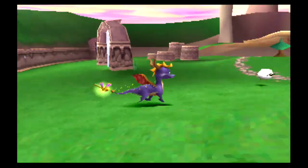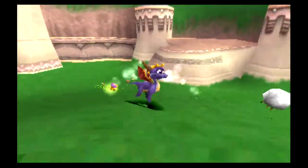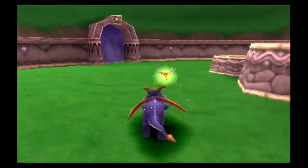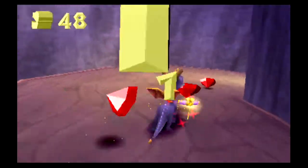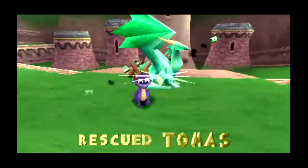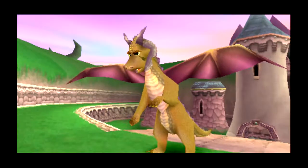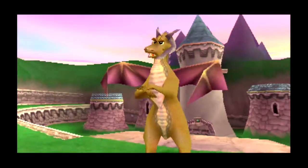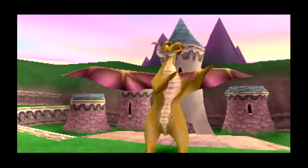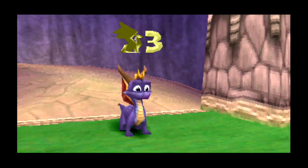If Spyro gets hurt, you can torch one of these small animals around here and it'll produce a butterfly. But we're at full health at the moment, so Sparks doesn't need to eat the butterfly. Just keep that in mind if you do get hurt. Another dragon — this is Thomas. Press the jump button twice to glide. And don't be afraid of falling from high mountain peaks or plummeting into prehistoric glaciers. Nothing to worry about at all.